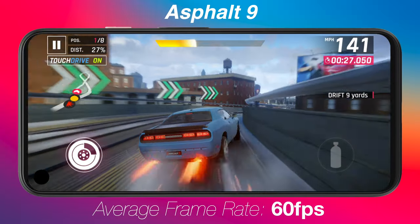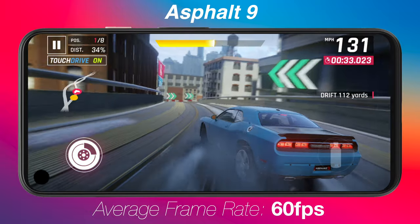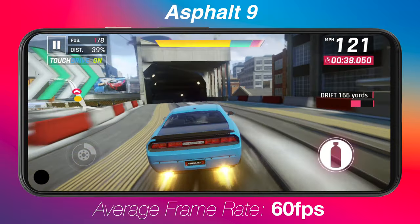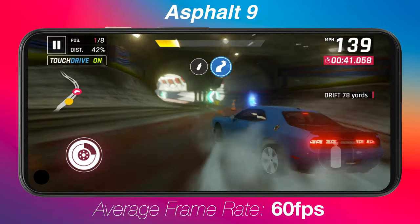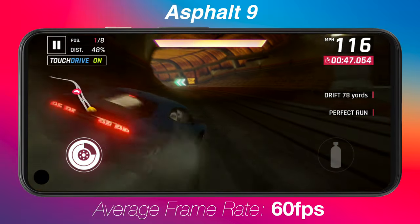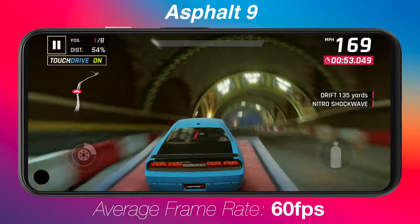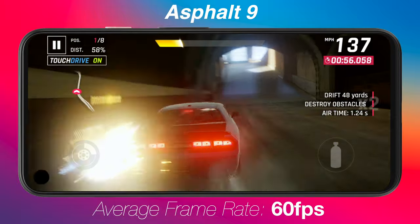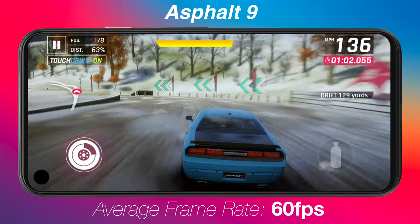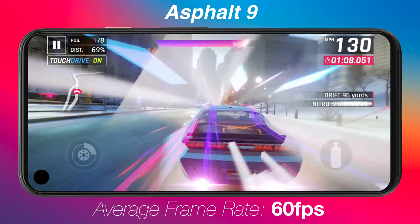One of the first games we had to try was Asphalt 9. As you can see from the average frame rate at the bottom, it was averaging around 60 frames per second — basically a constant 60 frames. Any slowdown you see in the video is mainly because I was using the built-in screen recorder alongside the gameplay itself. Although the 765G can start to show under really heavy loads, if you're playing without screen recording, you're going to have a really great experience. This is also with all graphics pushed up to the highest level — I went with visuals over performance and still hit that 60 frames per second.